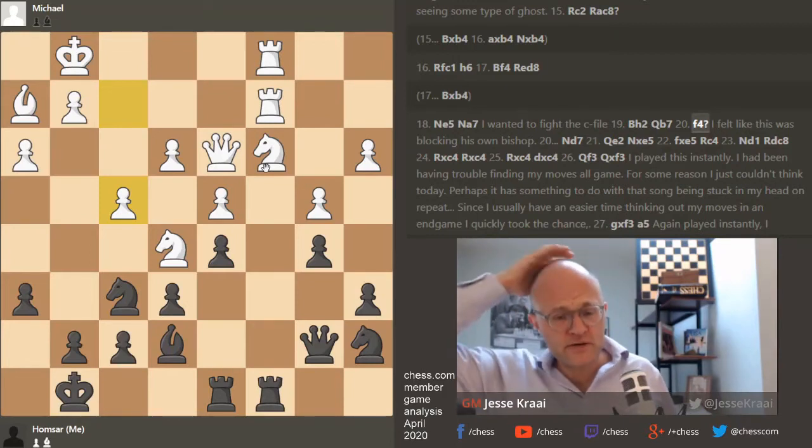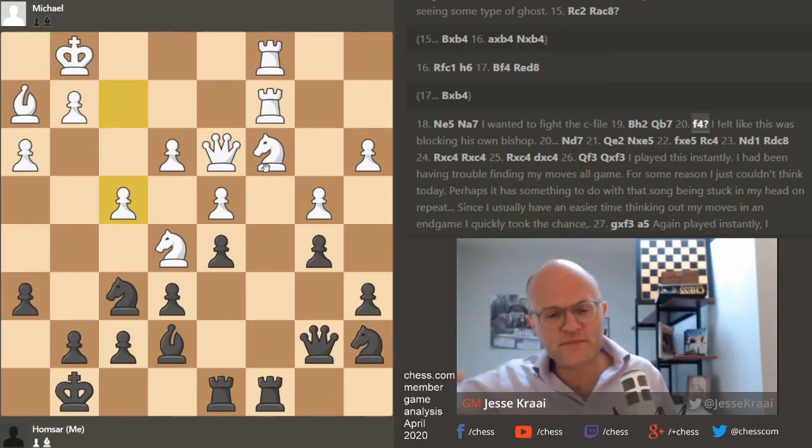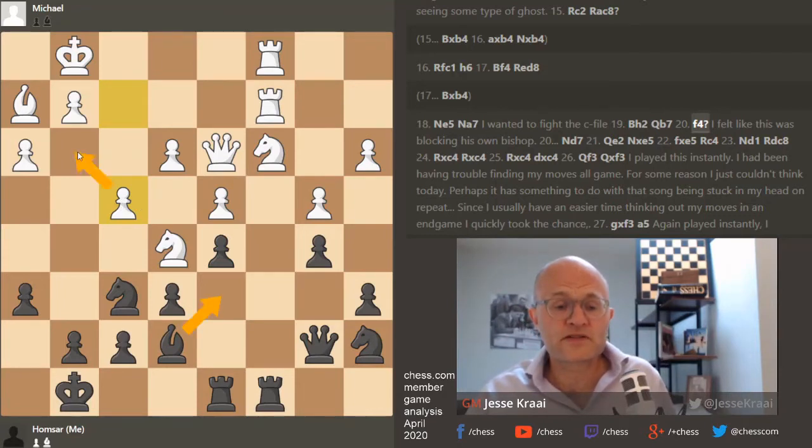I'm actually going to do a video on how to play against the London. What I think white's imagination was — there's a variation where black plays bishop d6, white goes bishop g3, and at a certain point plays knight e5 and f4. It's a very strange but popular system. In white's imagination he's doing something similar, but notice the knight didn't need any help, and now with f4 he's just killed his own bishop on h2.